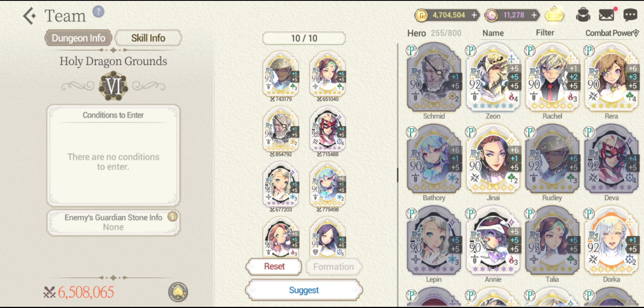Next is gonna be the Fatecore Deva in order to deal a lot of damage against that dragon. If she manages to deal critical damage, it will be doubled. Next is gonna be the Fatecore Lapin in order to heal as well as to revive all the dead allies. Next is gonna be the Fatecore Battery, who is gonna provide the Triangle Mark effect to all the allies, provides protection from death, and she can also deal some really good damage as well.